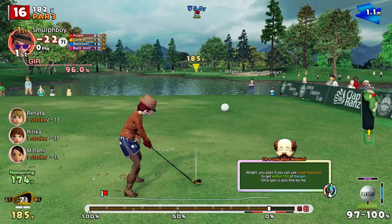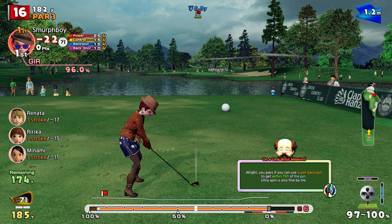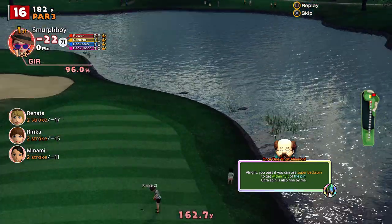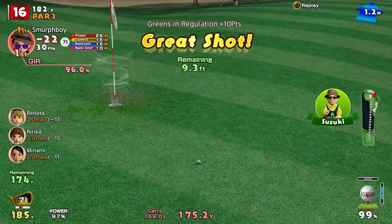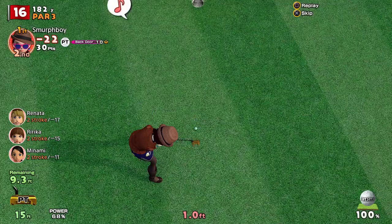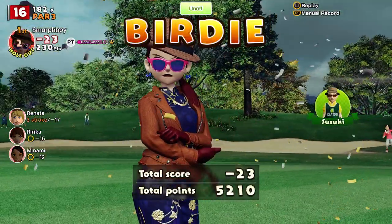Super backspin within 15. Nope — it's a little bit left. Now it should kick it even more. It's puttable. 23 under.